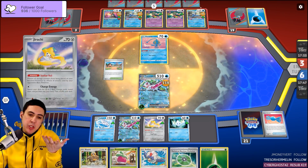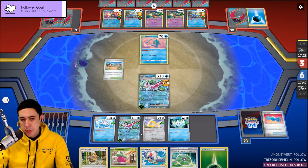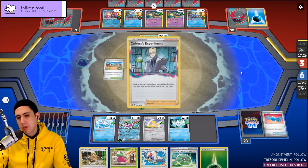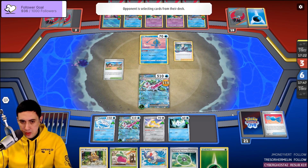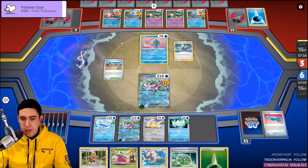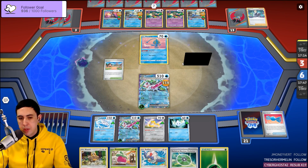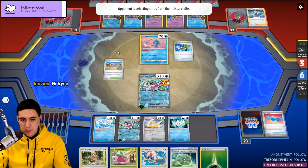Actually, we don't care about Jirachi now because they can't get Sableye into play. So knock out Jirachi — I don't care. They're going to proactively try and deal with the board state using the Pokémon they've got.